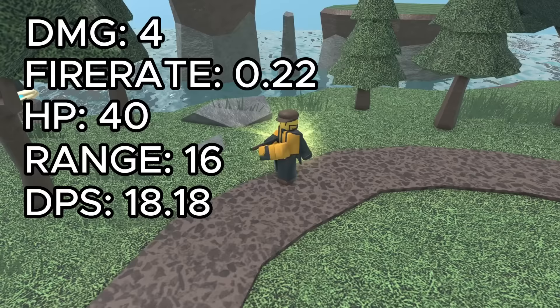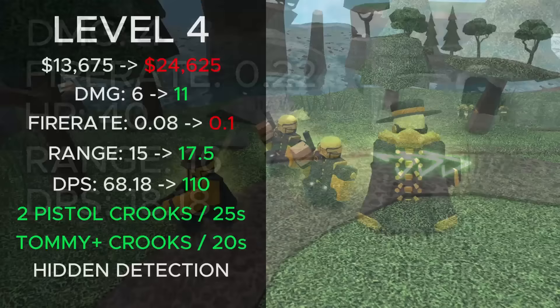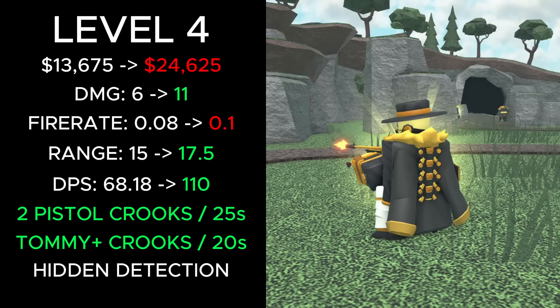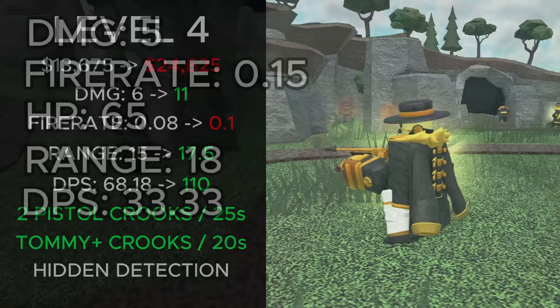Level 4's total cost went from 13,675 cash to 24,625, damage was increased from 6 to 11, fire rate was increased from 0.008 to 0.1, range was increased from 15 to 17.5, and DPS was increased from 68.18 to 110 DPS. It also now spawns upgraded tommy crooks every 20 seconds. This crook deals 5 damage, has a fire rate of 0.15, 18 range, and 33.33 DPS. It can also shoot hidden enemies.